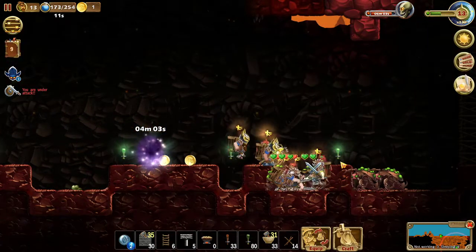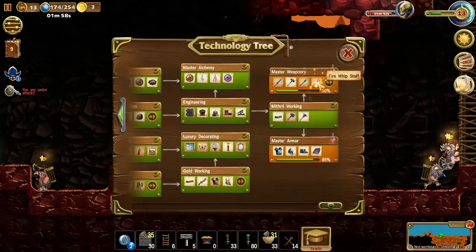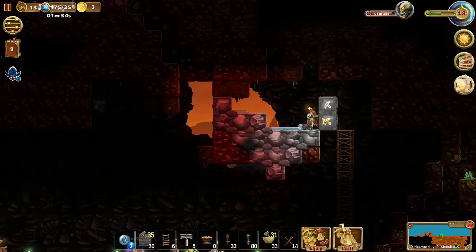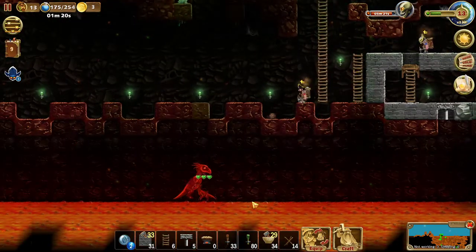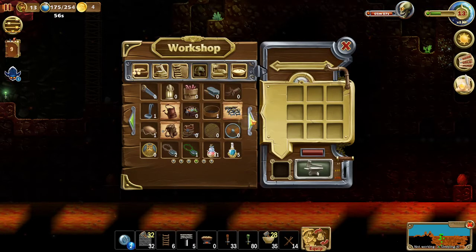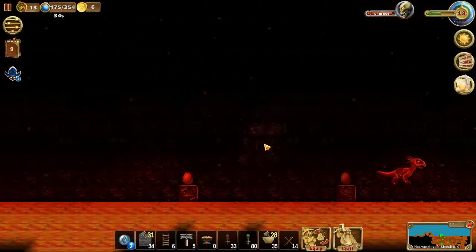Let's kill these guys as well since we are down there. Fire stuff — tech tree. What can we do with this? Fire essence. Let's craft one because we can. When we kill one dragon, they grow back, and we probably didn't get any egg from him. Is that right? No egg — this will be painful. You know what? It's time for the cheese. I don't care. Let's dig this.